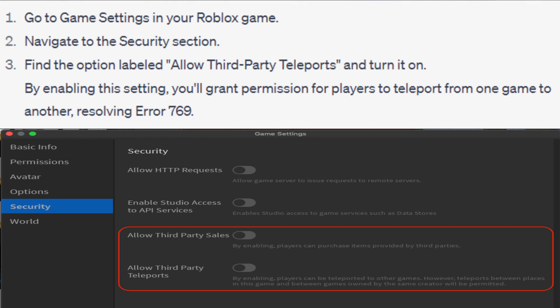By enabling this setting, you'll grant permission for players to teleport from one game to another, resolving Error 769.